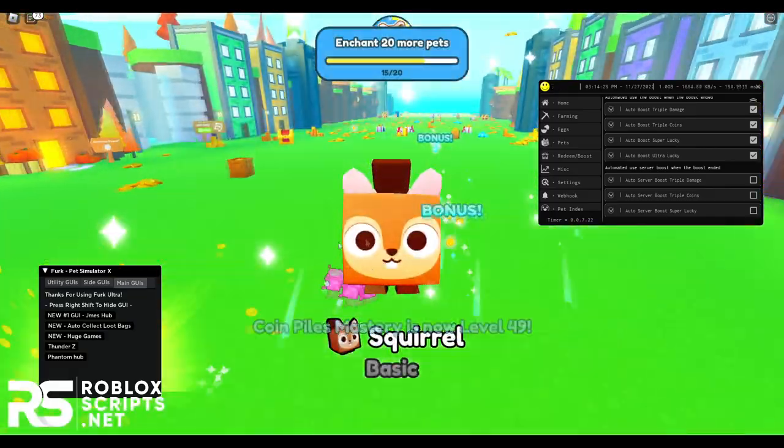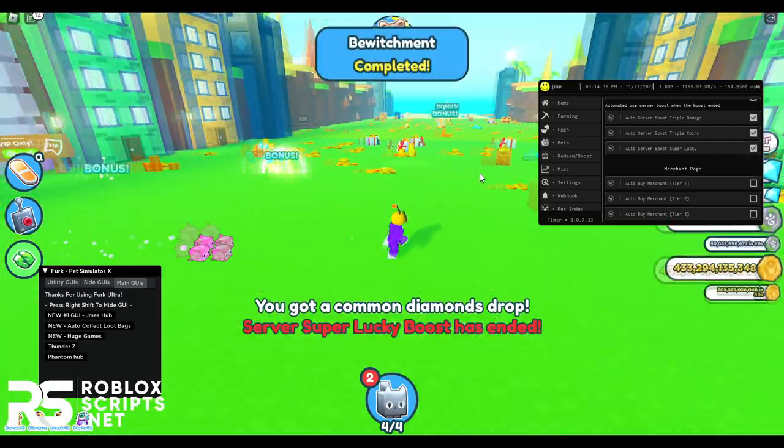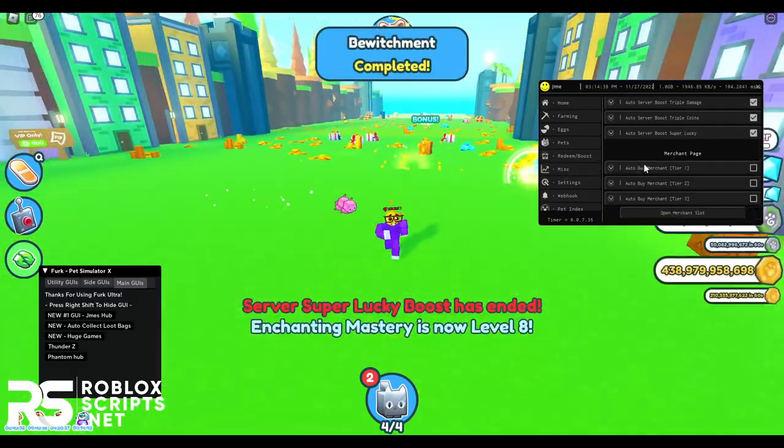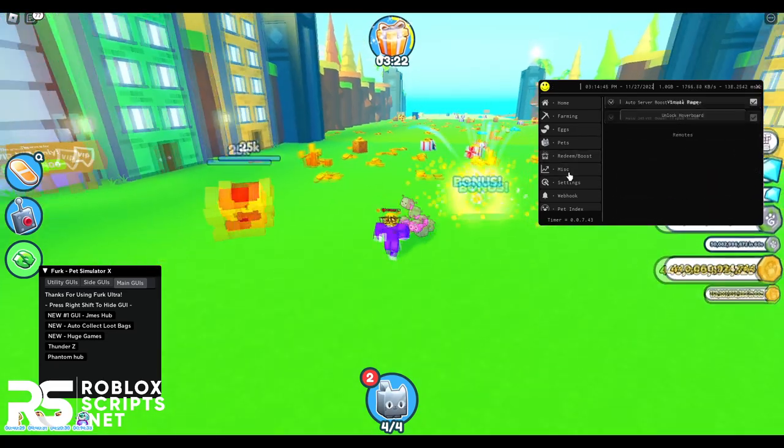You can also auto super boost with triple damage, triple coins, and super lucky, which makes you really OP. You can auto-buy merchant items from tier 1 to 3 — when you buy tier 1, it will buy that item from the merchant slots.